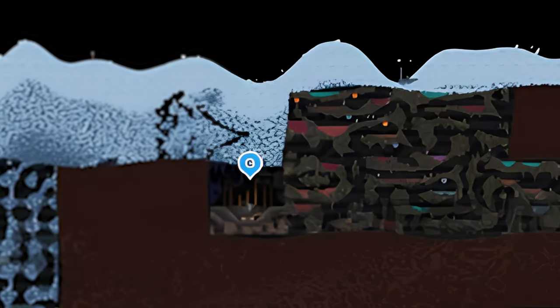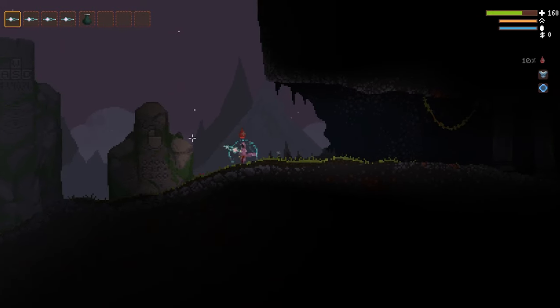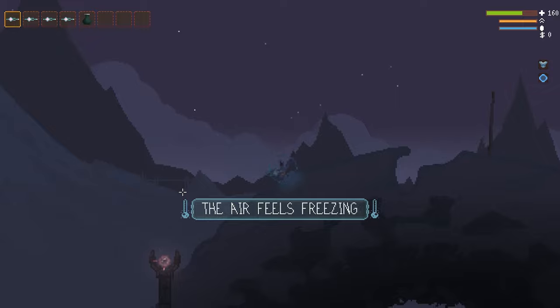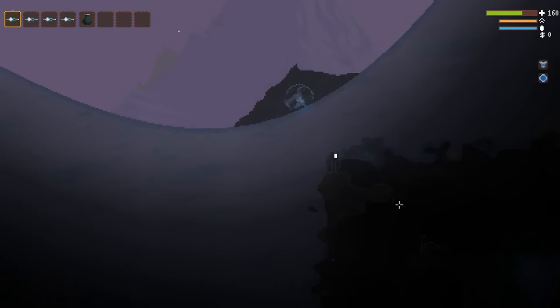The Alchemist is located in the Ancient Laboratory, west of the Dark Cave. To go there, from the start of the game, you'll shoot left past the tree into the snow area, and on the third dip, you'll dig straight down and you'll find yourself inside the laboratory.